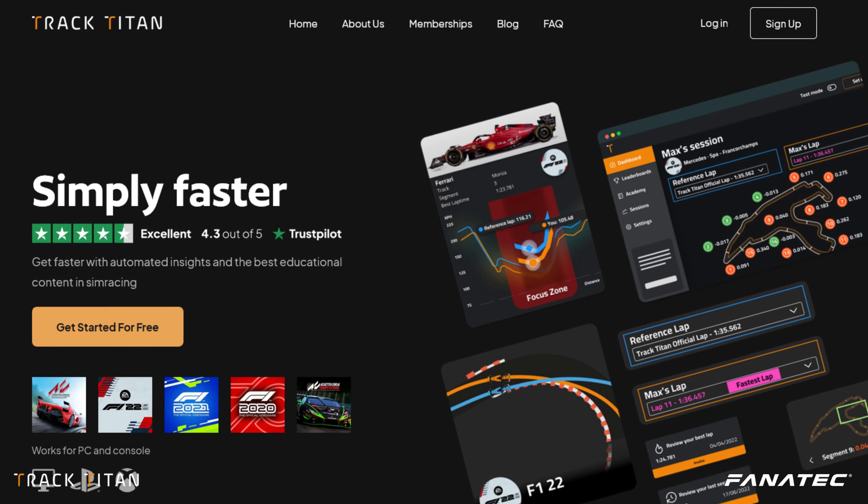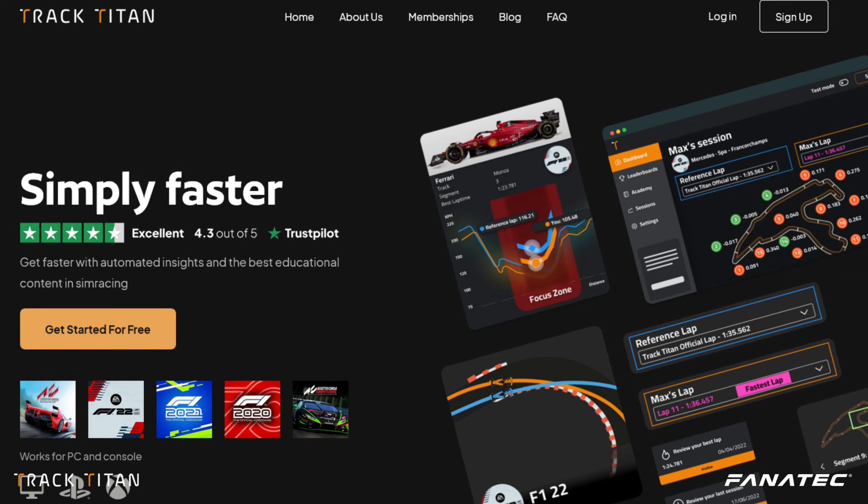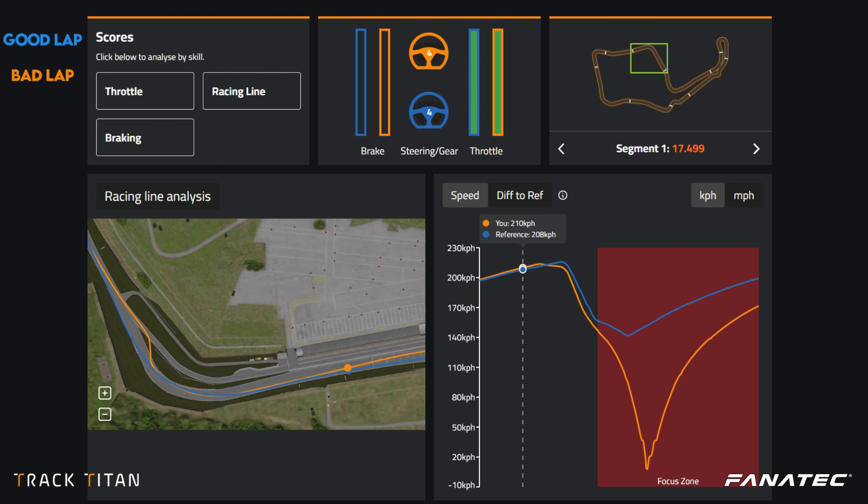Now let's head over to TrackTitan and analyze this spin. Here we are on the TrackTitan platform in the first corner of Alton Park, taking a look at why we had a nasty bit of turn-in oversteer on that corner entry. Our data is shown in orange while the reference lap is shown in blue.